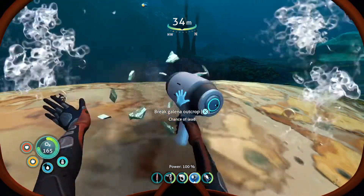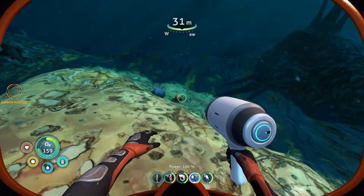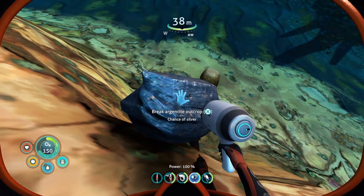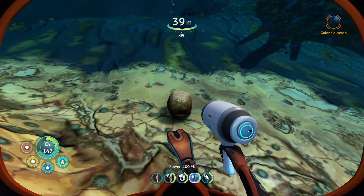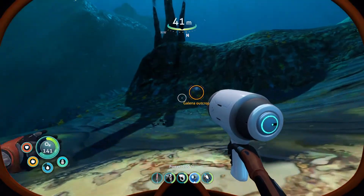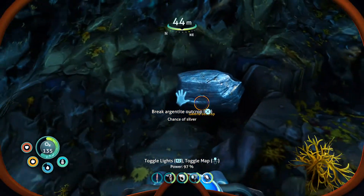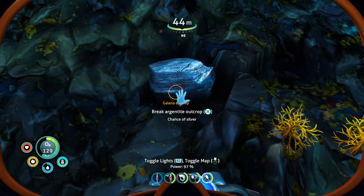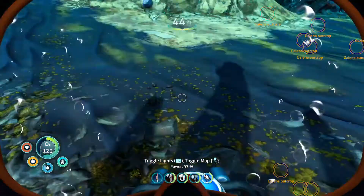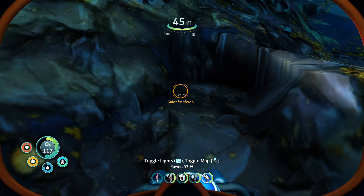Here's a galena outcrop — this is actually an outcrop — and that brings up another issue: RNG nodes. It used to be you were guaranteed to get something like silver or gold from a node. Now there's a chance you might get silver, but you might also get titanium, or there's a chance you might get gold. Look — this is a false positive. It says galena outcrop and yet it's an argentite outcrop — a completely different element.